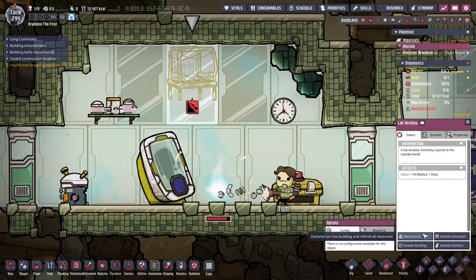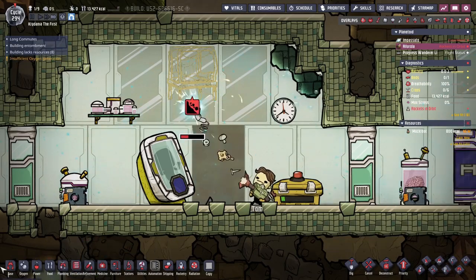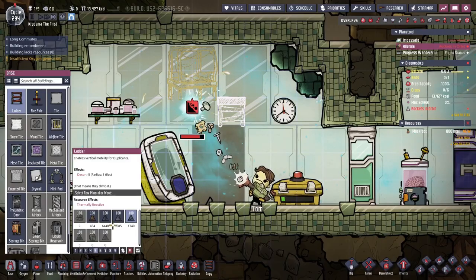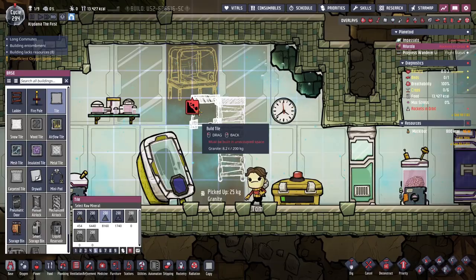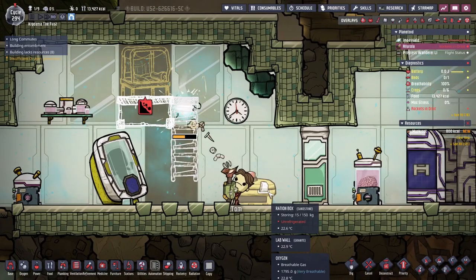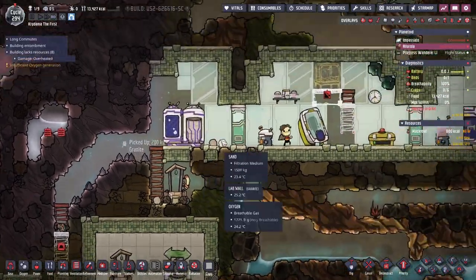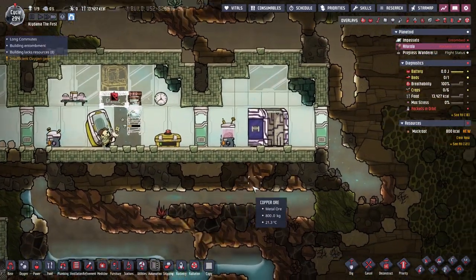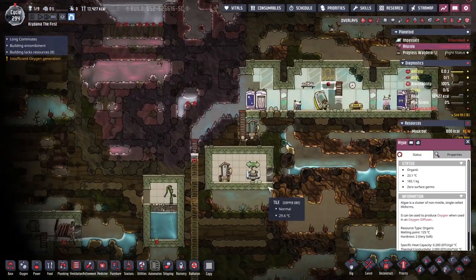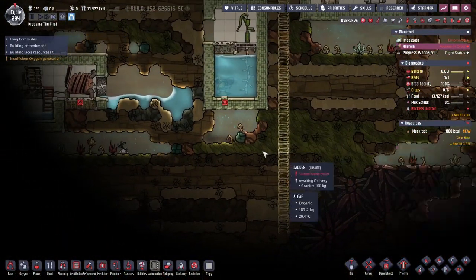We can collect some glass here. There's your cot — do get that built. You've got food, you might not be the happiest person of all time, but you've got a toilet, a place to sleep, and food to eat. So the first order of business is oxygen. Because unlike on the other planet where we had all the Oxalite ever, the oxygen on this planet is not included.